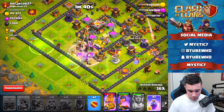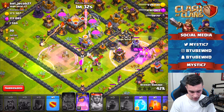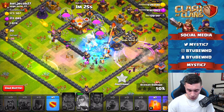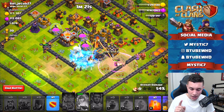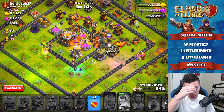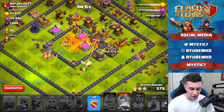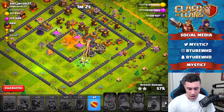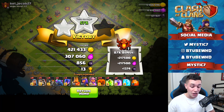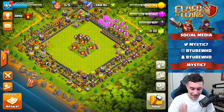Let's throw a rage spell here to rage up the Giant Skeletons and witches. The Queen isn't looking too hot — I'm going to throw another rage which is going to go to waste. I freeze-spelled the Eagle Artillery and Air Sweeper for no good reason. I think I missed the King's ability too. Two PEKKAs going in, the Queen is now taking out the Town Hall. This was a terrible attack. This is what happens when you're used to air attacking and then you do a spammy ground attack. For a face-roll attack, we did get 57%, two stars, and quite a bit of loot — 400,000 gold, 300,000 elixir, 1,000 dark elixir, and a 13-trophy gain.